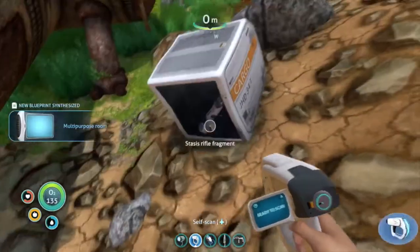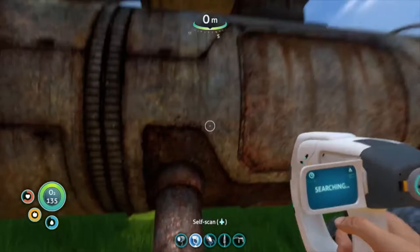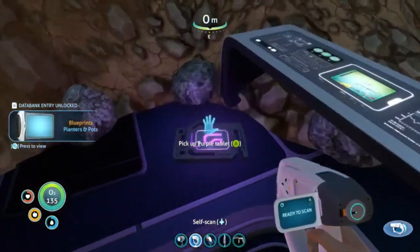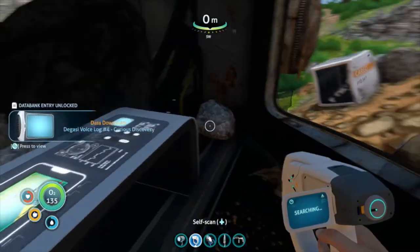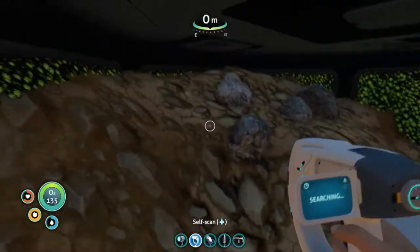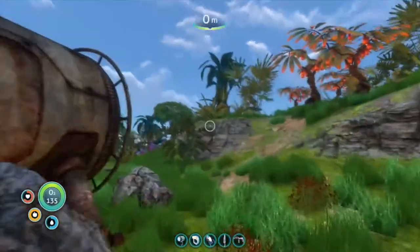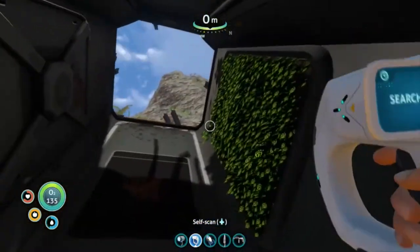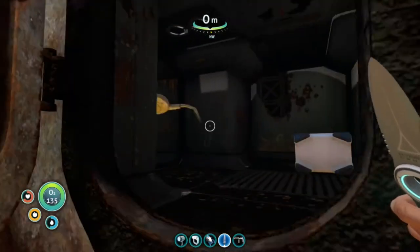Of course it's gonna be a long episode after we find this thing. A fish board. New blueprint acquired — look at the tablet. Should have scanned it before. Integrating new PDA data. What is that thing? I found it outside in the sand. Part of another ship? None I've ever seen — it's not even scratched. It's glowing. We're not the first people to come to this planet. People? Maybe. Could be aliens. Could be the damn sea monsters for all we know. We ain't gonna find out by staying here.